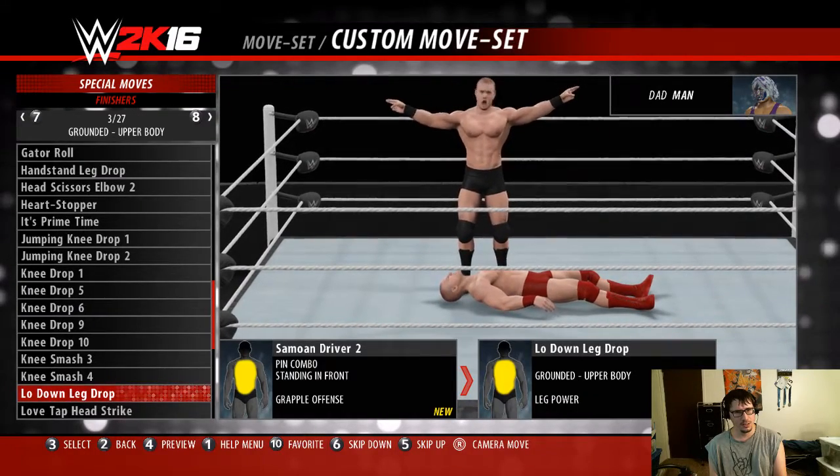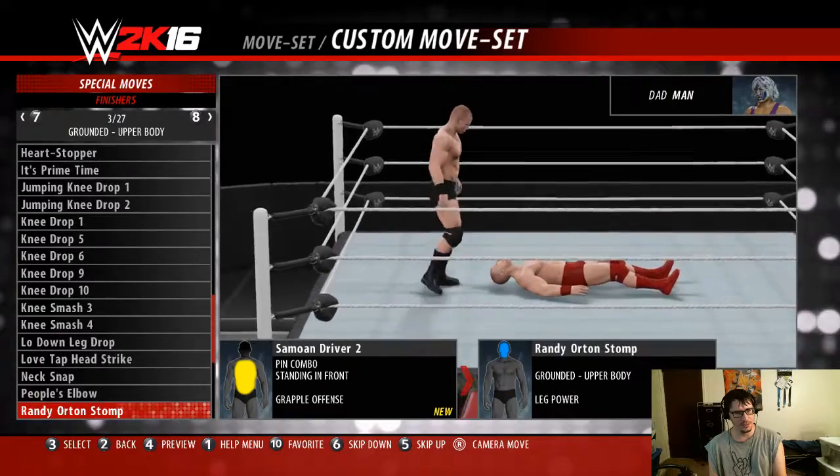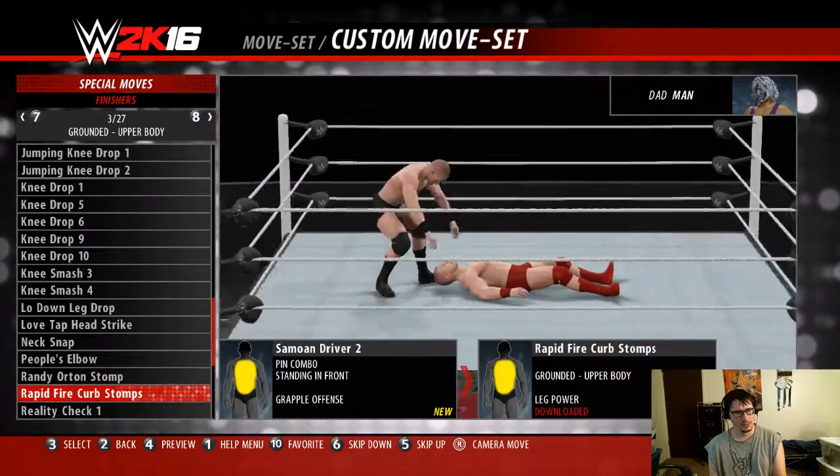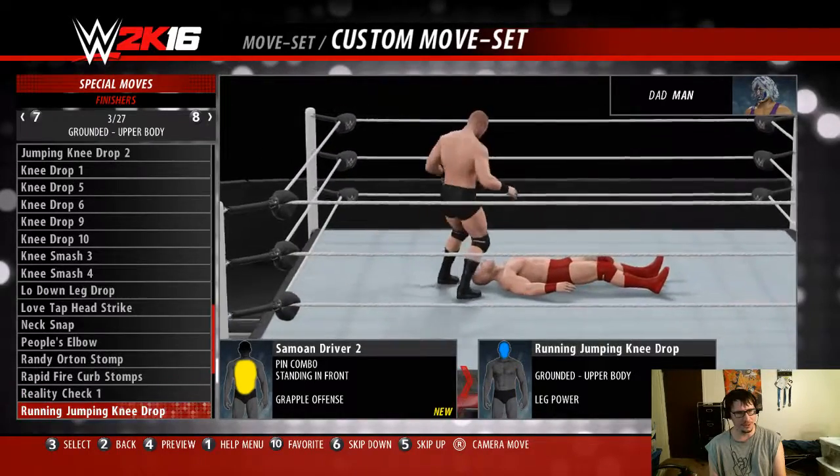Finish her. Leg drops — not good for finishers, I don't think. There's this move I've referred to as a singularity stomp.